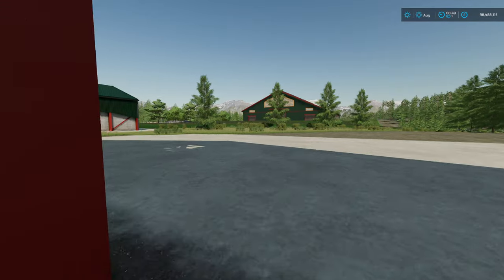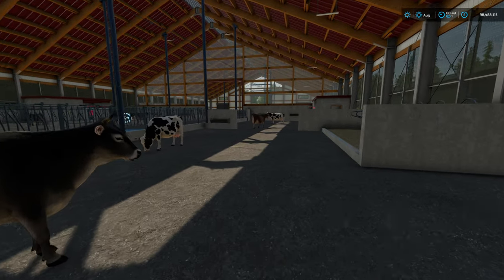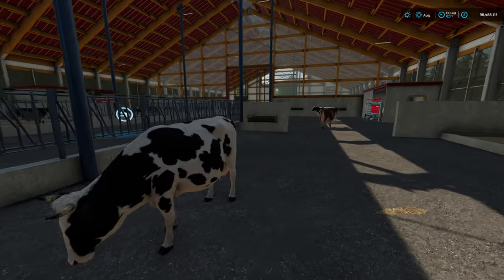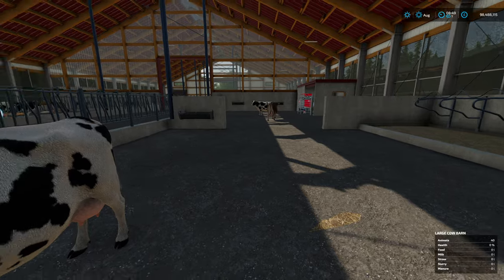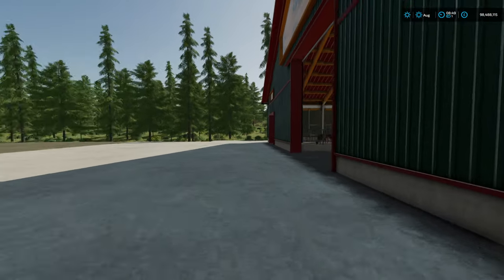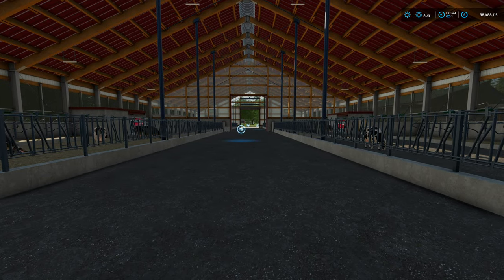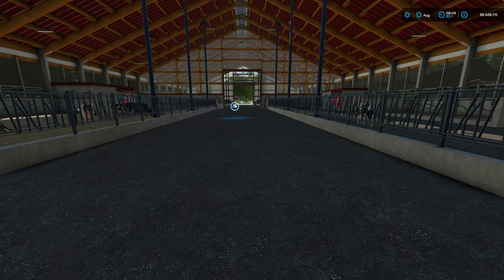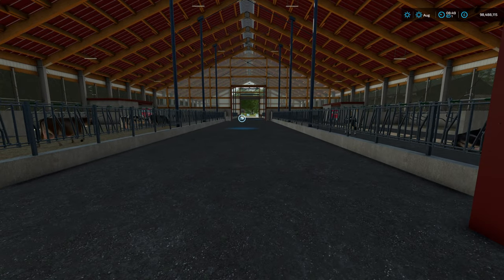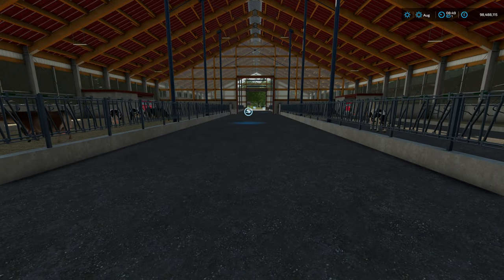If I open up this door you can actually go in through these back doors, and with your bales, straw blower, or loose straw you can come in and unload your bedding in here — or you can do it from outside, it works on both. The bedding trigger is across the back and the feed trigger is across the front, but that feed trigger feeds all four pens and the bedding will bed up all four pens.